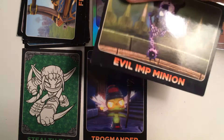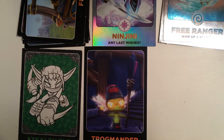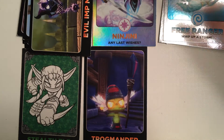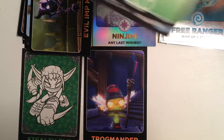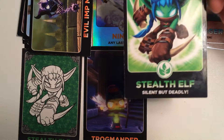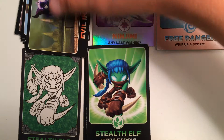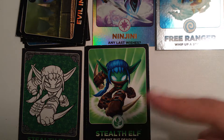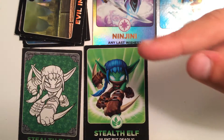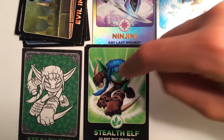Then we have Evil Lip Minion, he is number 108. And we have Stealth Elf right here, number 28. So these are what I like to call the Sideways cards. These are the Rainbow Foil. These are regular foil. These are Color Me In. These are just like up and down, regular, no foil.